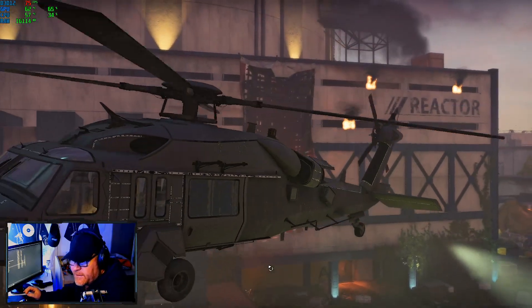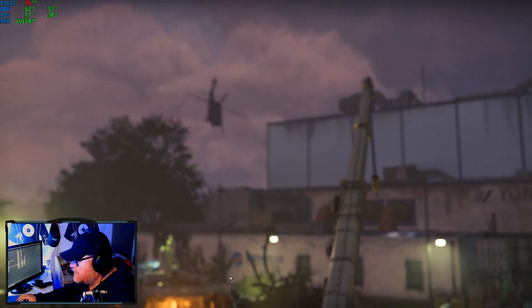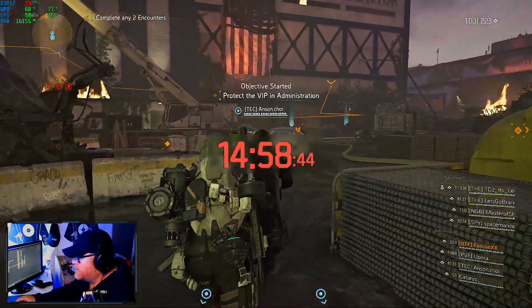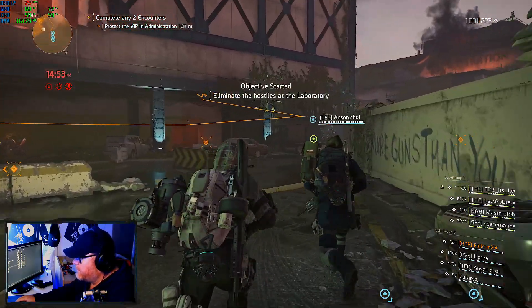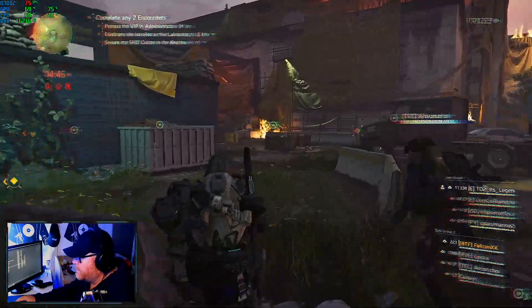Alright, so we're fighting Hyenas. We can fight all four factions — the worst is Blacktusk. Take care of the countermeasures; that is limiting a lot of your damage and skills. To do that, you need to fight four Hunters and enable it at three containers. The first Hunter is going to be around the corner here.